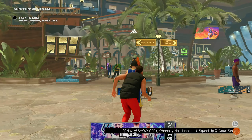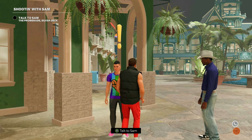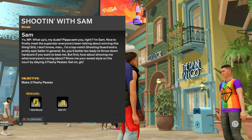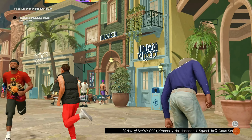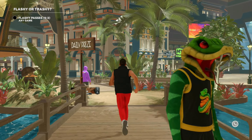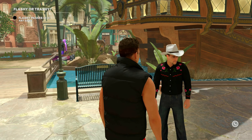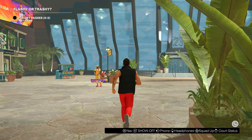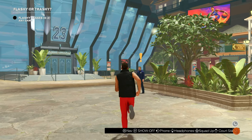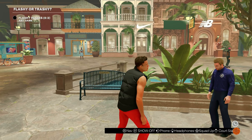Once you load into the neighborhood, you want to go ahead and talk to these three people who will give you the objectives to get your VC. The first one is Sam, who gives you the objective of making two flashy passes for 250 VC. Then walk over and talk to the dude with the cowboy hat — he gives you the objective to get two assists for 100 VC. Lastly, talk to this dude over here who gives you 1500 VC for scoring 40 points.